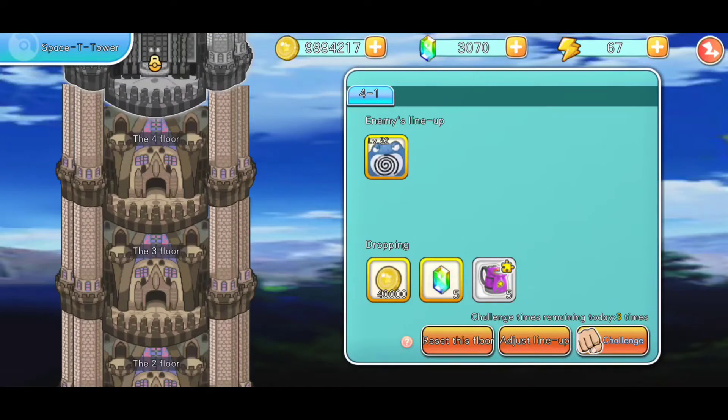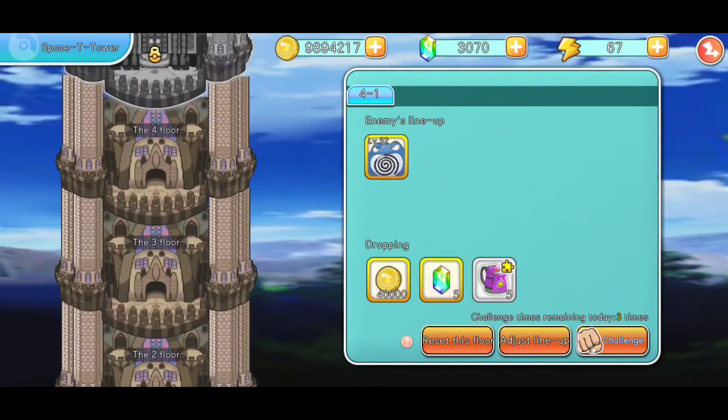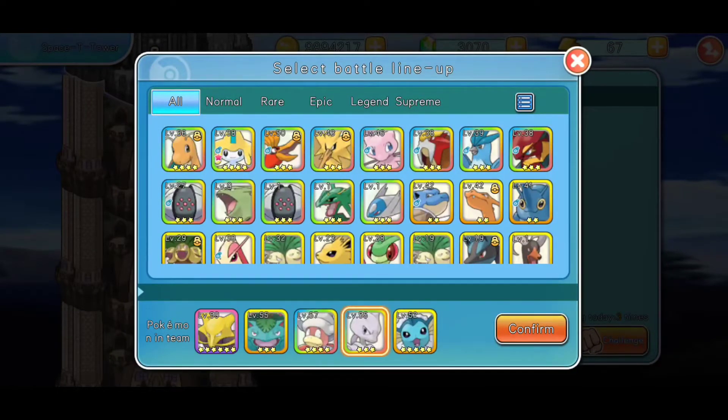So you come in here. You can only do three a day — at least that's what it seems. You're gonna need to go into Adjust Lineup, and this is your main team that you normally use, whatever six you use. But basically you can only use three.